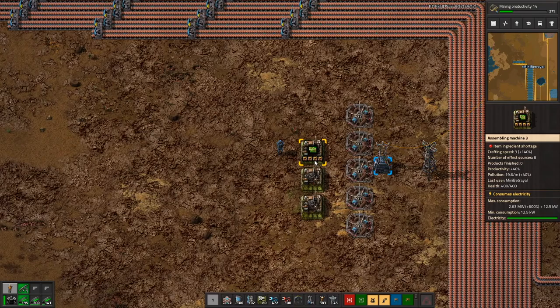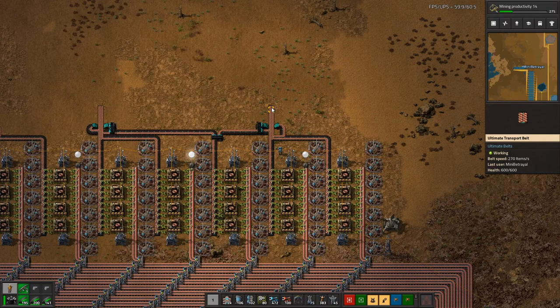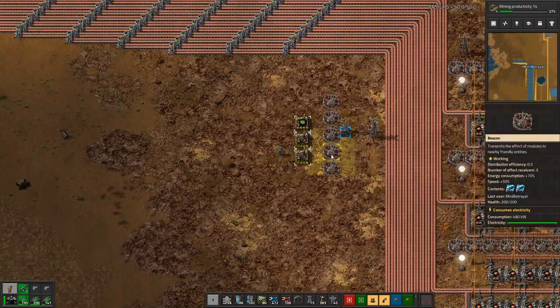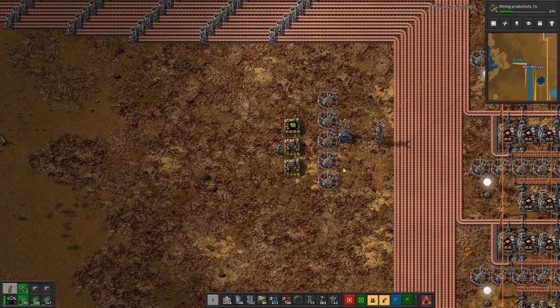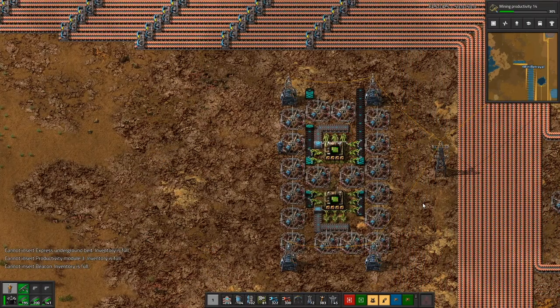That might actually work pretty well because up here should in theory be a saturated belt of copper cable at 270 per second, and 54 goes into 270 exactly five times. Okay, let me see if I can work up a module we can expand. A slight change of plan — by beaconing these things up the wazoo we can get a crafting speed of eight out of these.